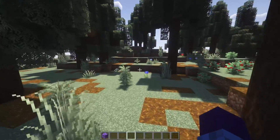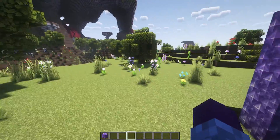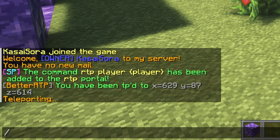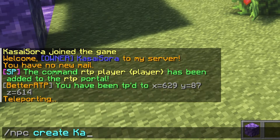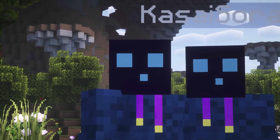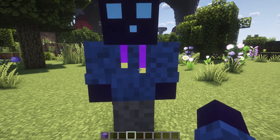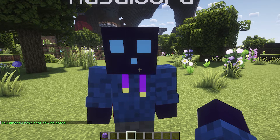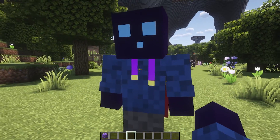The RTP portal is complete. Now it is time to do the same thing again, but this time with an NPC. Making an RTP NPC is actually really easy — even easier than a portal. To create an NPC, you simply want to type /npc create, and then fill in the username. I'm gonna go for KassaiSora. Press Enter and there we go — I got a clone of myself. Now if you have already created an NPC that you want to use, you simply get close to it and type /npc select. In my case this NPC has already been selected because I just created it, though if your NPC has been around for a while you might have to reselect it.